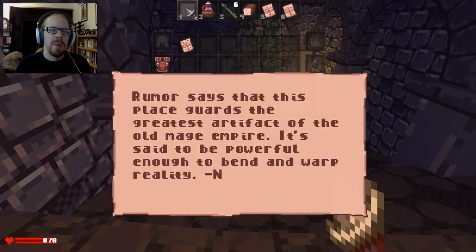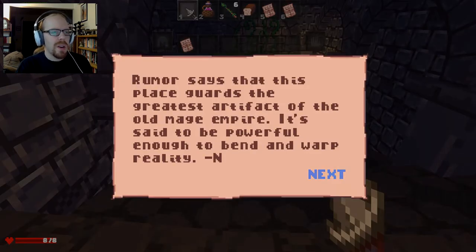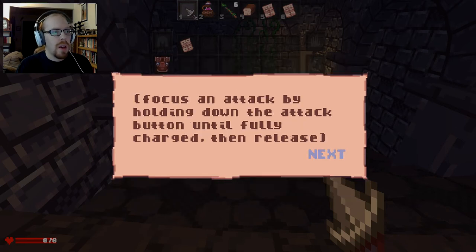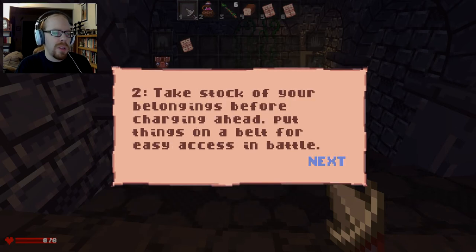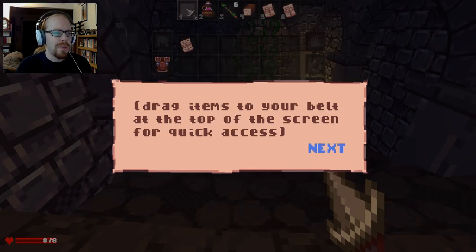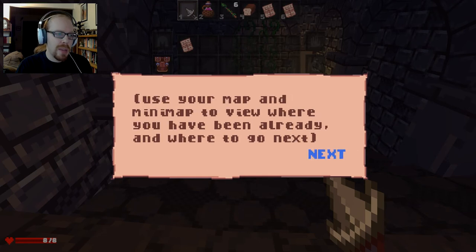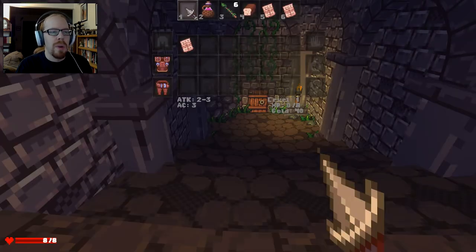That doesn't sound bad, I think I like sweet rolls better. Rumor says that this place guards the greatest artifact of the Old Mage Empire — it's said to be powerful enough to bend and warp reality. Notes on battle, 3rd edition: a focused attack will always hit, even in battle — a little planning goes a long way. Hold down the button until fully charged and release. Take stock of your belongings before charging ahead. Put things on a belt for easy access in battle. Drag items to your belt at the top of the screen for quick access. Always have an exit and know where you are — keep a map to avoid getting lost. Use your minimap to see where you've been and where to go next.